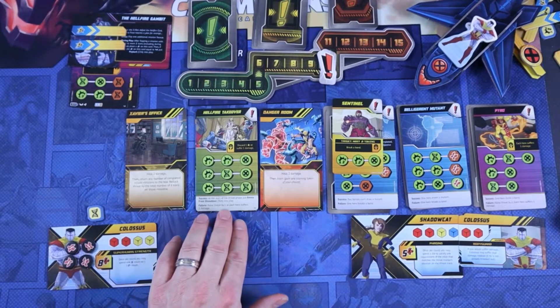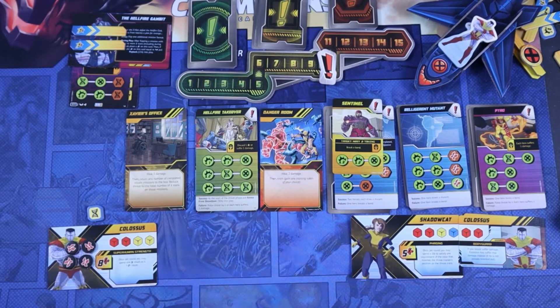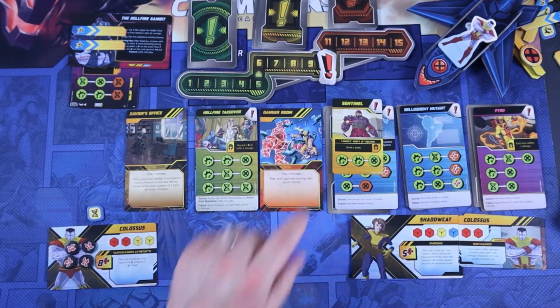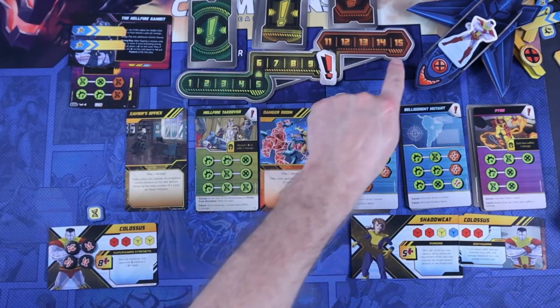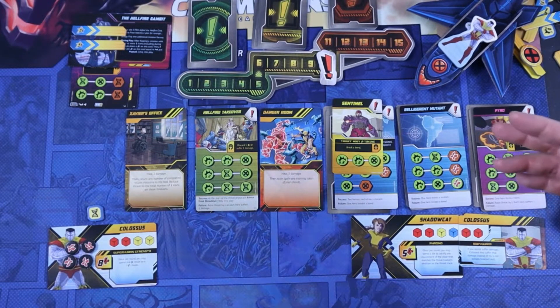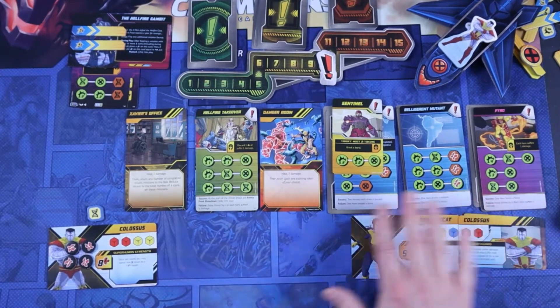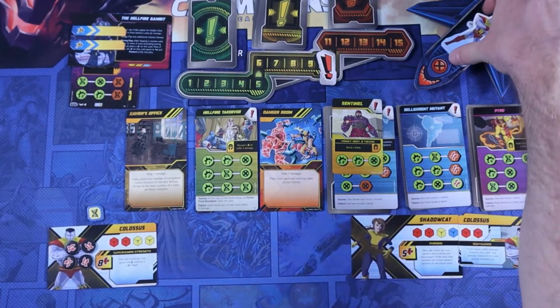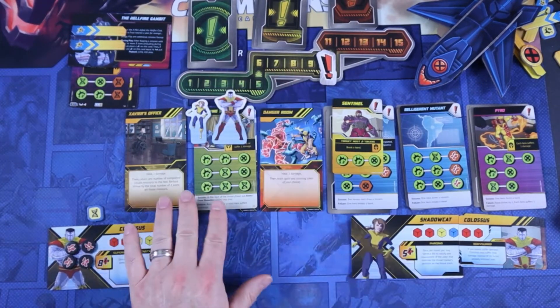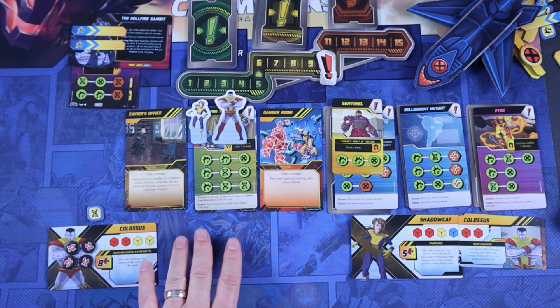We're at the threat phase — it goes from seven to ten. We draw a threat card: a Sentinel. Placing it on the mission with the fewest success tokens — they all have none, so I'll just put it on Belligerent Mutants. After regroup, we're at the deploy phase. I have no option — I need to go to the Hellfire Takeover story mission. They've got to get nine requirements with twelve dice, and both heroes are deploying there together.